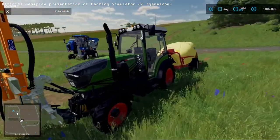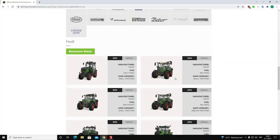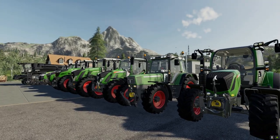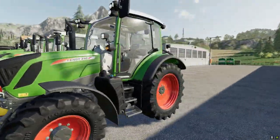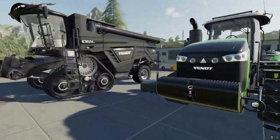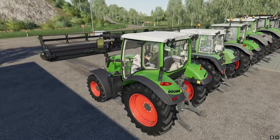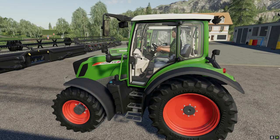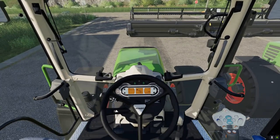Moving on to the FANT 300 Wario — also a small tractor. I can show you this tractor in Farming Simulator 19 as it's a base game tractor. All the tractors here are base game and no mods are used in this video. We can see that all the machines we're getting from FANT in Farming Simulator 22 are the same ones we have as base game in Farming Simulator 19.